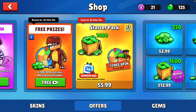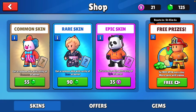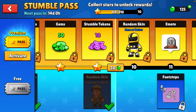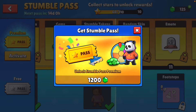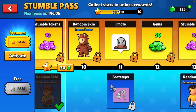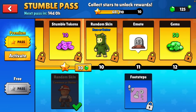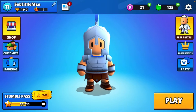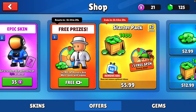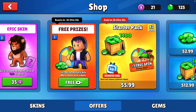You can also buy gems in smaller amounts for less money, or spend your gems to get spins. Then there's the Stumble Pass, which costs 1200 gems to activate and expires shortly. If you don't complete it you can gem the remaining tiers — and that costs another 30 gems. It's no coincidence they offer the 1400-gem starter pack: spend 1200 on the pass and use the rest to gem through it.